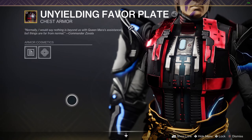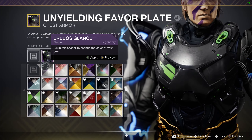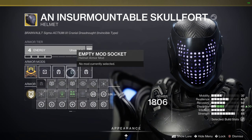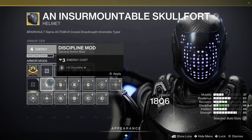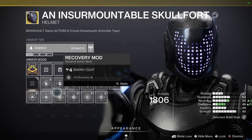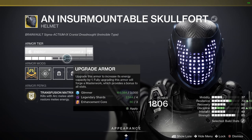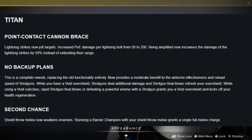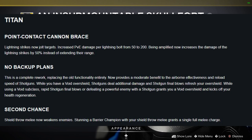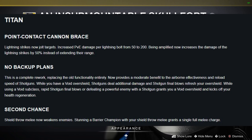While we're on the topic of exotics, I definitely recommend grinding legendary lost sectors. With the Guardian Games bounties you can double-dip — do the legendary lost sector contender card, complete the lost sectors, and also complete that Guardian Games bounty. When you come back to the tower, turn in your medals and you'll get that loot plus exotics you don't currently have. There will be a lot of exotic buffs coming next season, like No Backup Plans, Point-Contact Cannon Brace, and others throughout the spectrum.